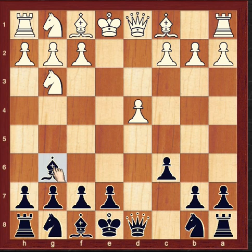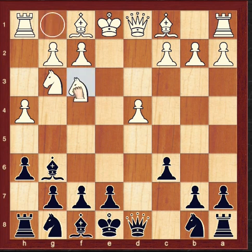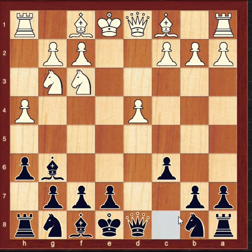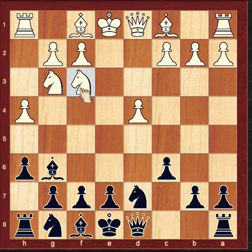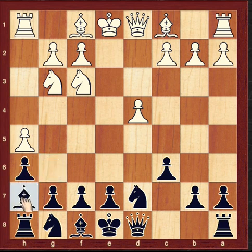This is move number 5. White is trying to open the kingside by moving the pawn to H4. Black replies with pawn to H6, creating space for the Bishop to go to H7. Now White plays Knight F3.